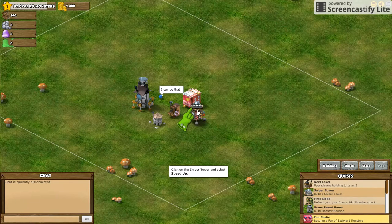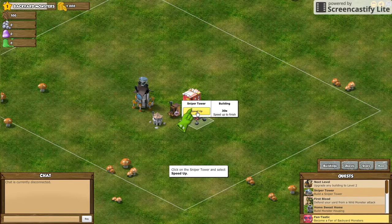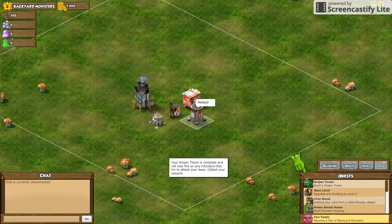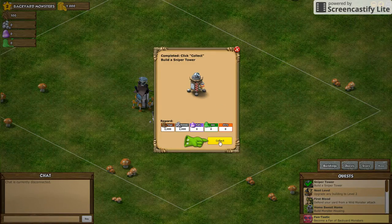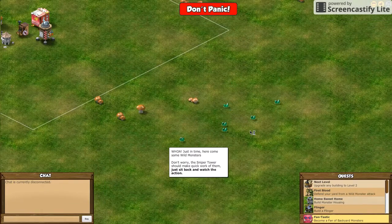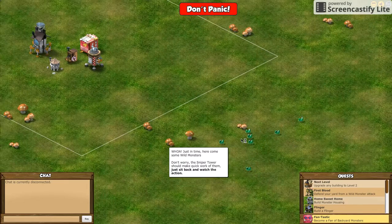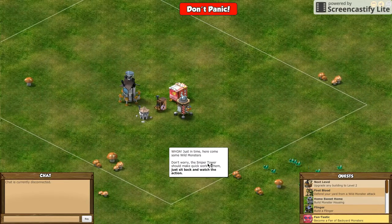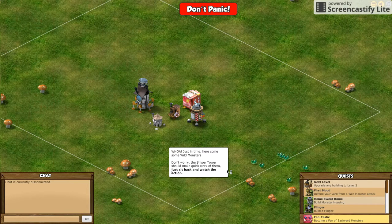It looks like you can place it anywhere you want. Is that a builder? What was that? Sniper tower — collect. What is that? Whoa, just in time, here comes some wild monsters. Don't worry, the sniper tower should be clicking. Okay, quick — sit back and watch the action.